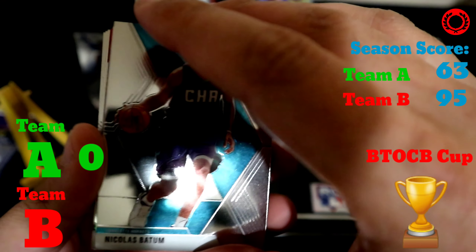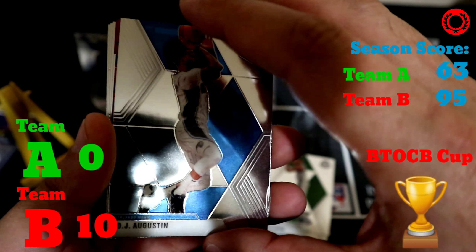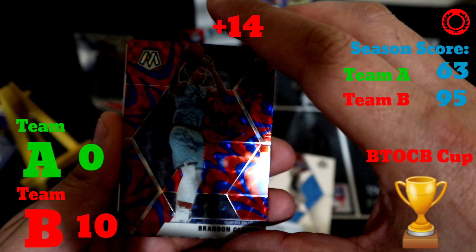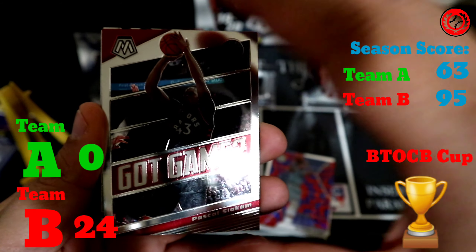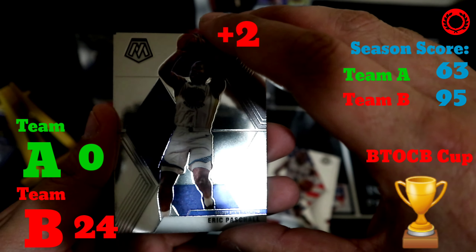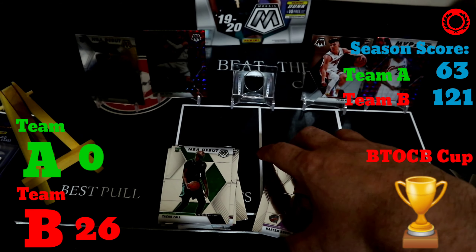Let's see how Team B does: Nicholas Batum to start, then Giannis Antetokounmpo — there it is, that's a 10-point card — DJ Augustin, a Brandon Clark rookie card for seven points times two in the reactive, Pascal Siakam Got Game, Dwyane Wade, Eric Pascall for a couple more points, and the last card is a Kareem Abdul-Jabbar.